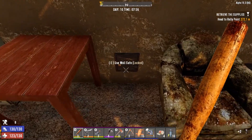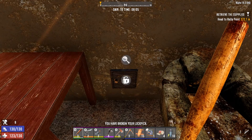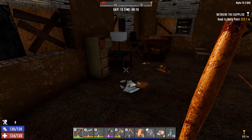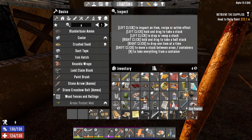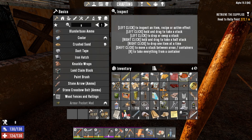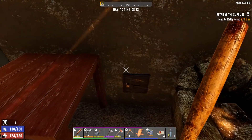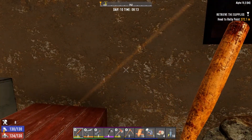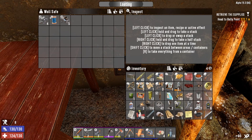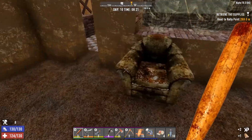Brass knuckles, not bad — I can sell that. All right, I guess now I get to pick this wall safe. How many lockpicks do I have left after that? I think I used like 12 lockpicks because I picked one up while I was here. And this safe better be good — and of course it's not. Yeah, this place was kind of a bust.